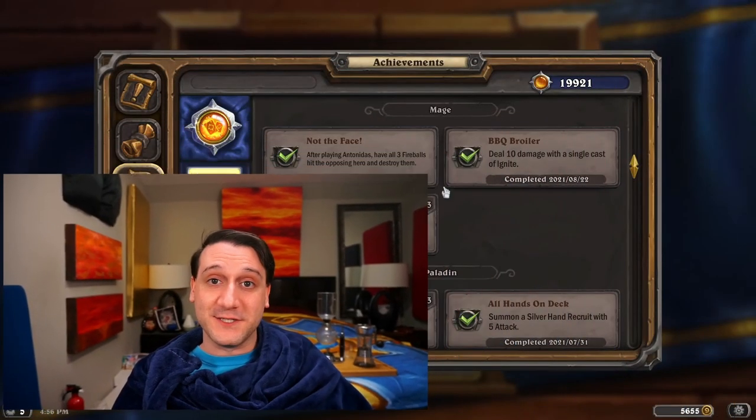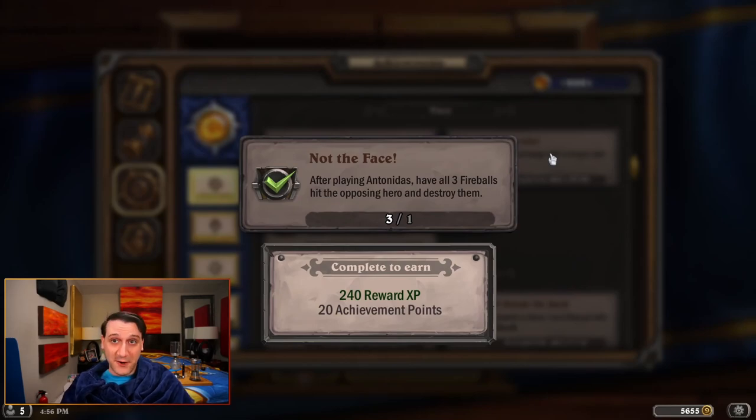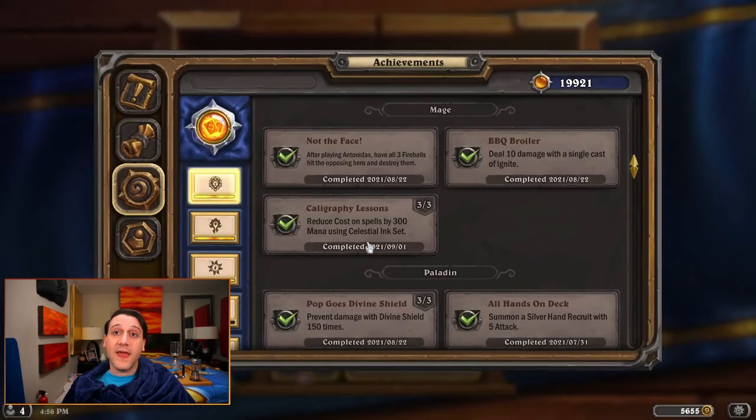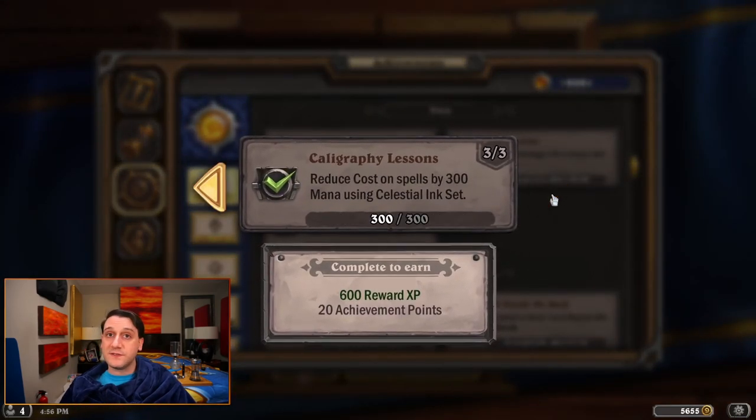In today's video, we're covering the following three Mage achievements: Not the Face, taunting us into playing Antonidas and having all three fireballs hit the opposing hero and destroy them; Barbecue Broiler, having us cook up a single ignite to deal 10 damage; and Calligraphy Lessons, training us to reduce the cost on spells by 300 mana with the Celestial Ink Set.